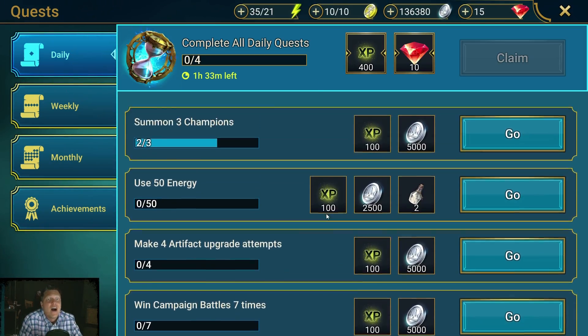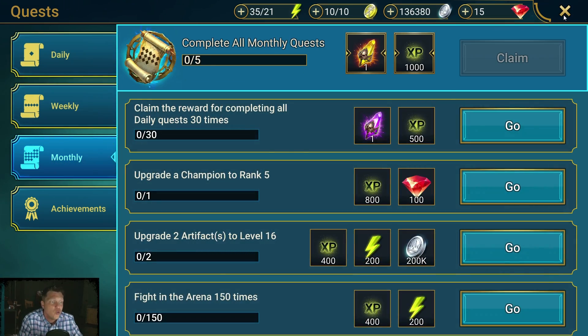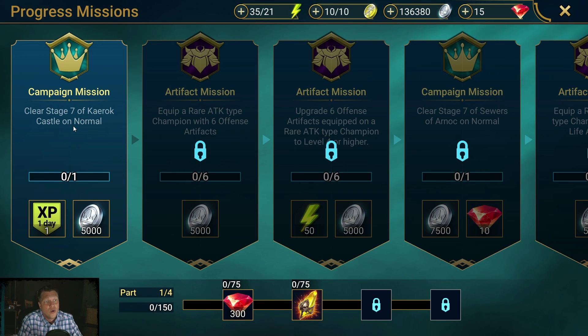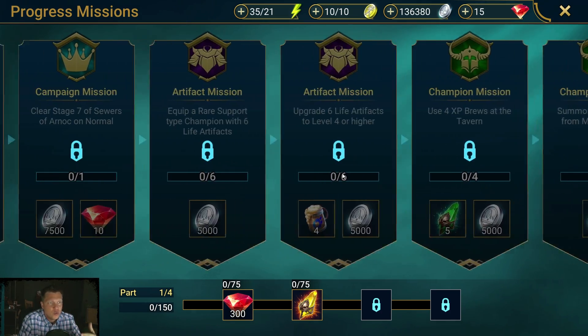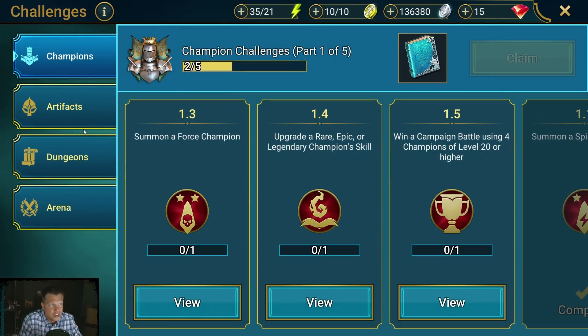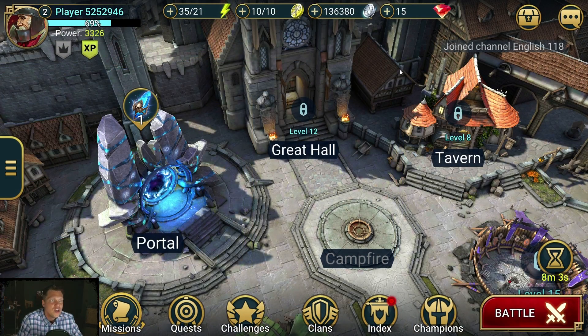From quests you're going to get silver, which you'll be low on, plus XP to level up. Do your weekly and monthly ones as well. Also pay attention to your missions and complete these — you get energy, shards, and all sorts of rewards from doing them. Make sure you're progressing on your missions and challenges and keep an eye on that as you're playing.